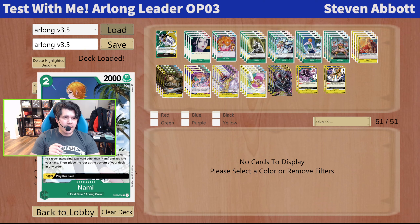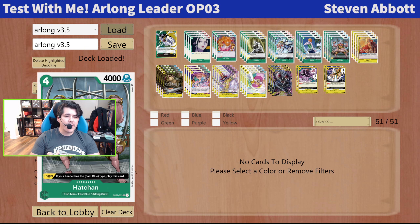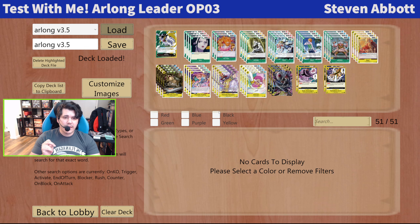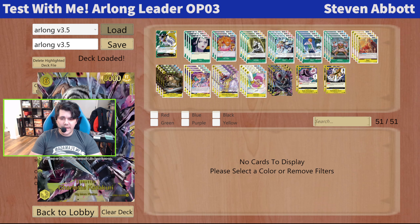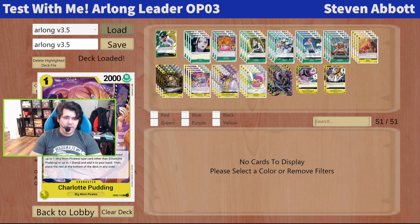I'm pretty happy with the Nami package. We did put a lot more East Blue into the deck so that Nami is able to grab either the event-triggered characters — either Karubi or Chu — or I'm able to grab a 2k. Nami has some flexibility there, and I really like being able to open with either Nami or Charlotte Pudding, depending on if I'm going first or second. Similarly, with Charlotte Pudding in this build, we are trying to max up on the 2ks that Pudding can grab so that she feels powerful every time she comes down. She can also grab some threats like Katakuri and the Crackers. I am really liking the Pudding update — it feels really powerful.